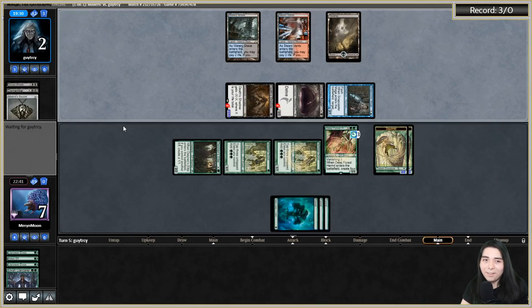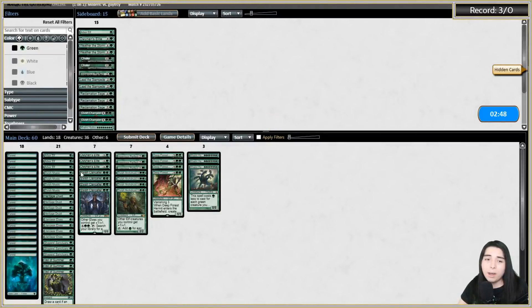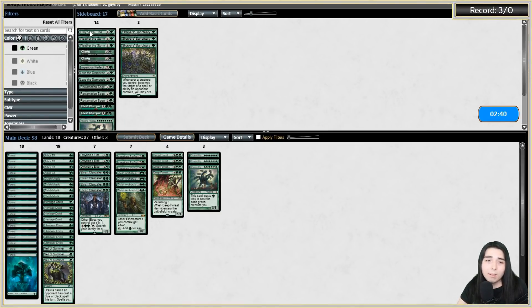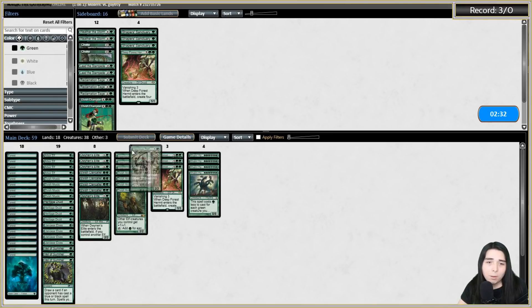We got the win! Game three since we're on the draw. Cutting Shaper's Sanctuary because it's too slow on the draw - it's better when you drop it on turn one when you're on the play. Bring back in Dwynen's Elite and Colony Hydra, cut a Deep Forest Hermit, bring in Imperious Perfect. Keep in Veil of Summer - maybe just two of them on the draw.